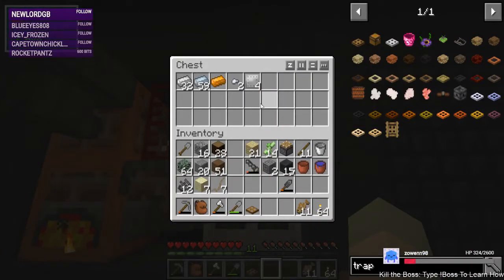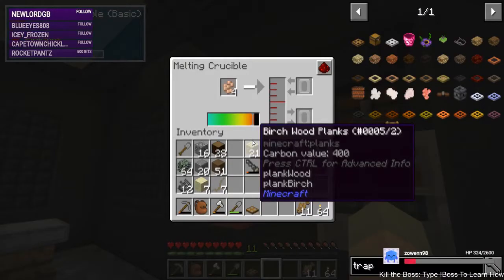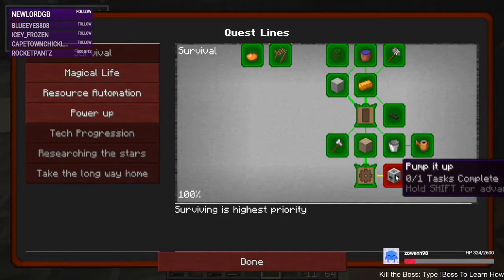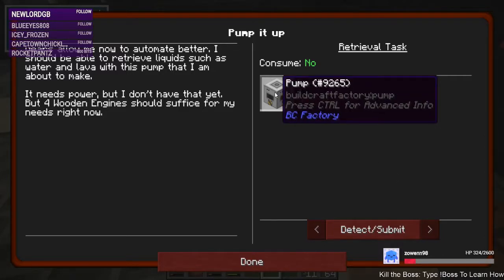At four plates — we need one more plate to make that pump. We're getting there. When that is done it's here in the survival line. We can pick up water and lava with the pump. Does it auto-output or does it need a pipe with an engine on top to pull out the fluid? I can't remember — I haven't used the Buildcraft pipe since Regrowth.